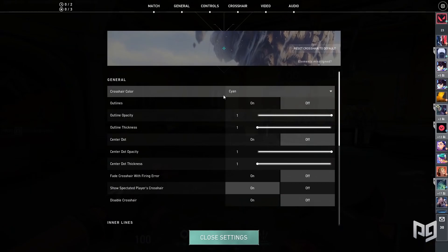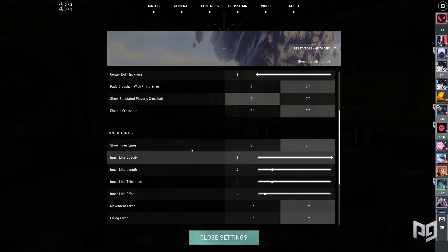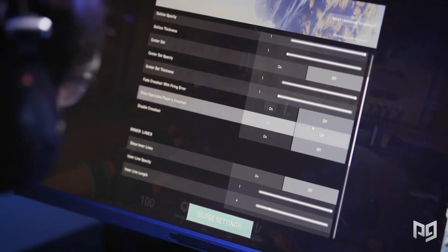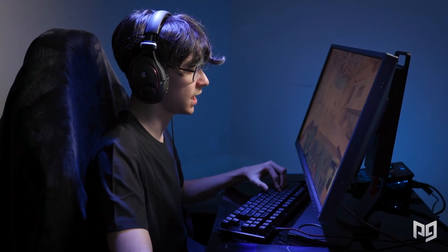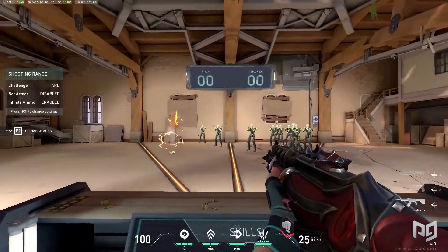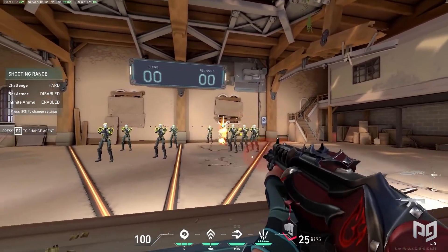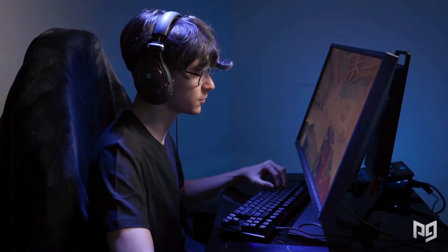My crosshair right now — I'm rocking the cyan color and I have no outer lines, just inner lines. It's 1-4-2-2, has no movement error, no firing error, no outline. It's really simple. When the game first came out I tested a lot of crosshairs, and this one just naturally feels good. I can see it in most scenarios, it's not too obstructive, and I can see the center — that's why I picked it.